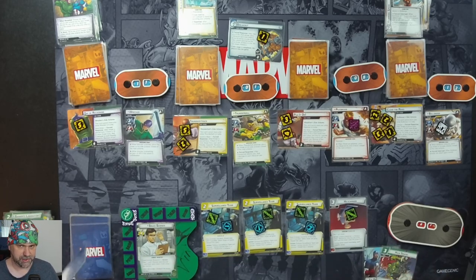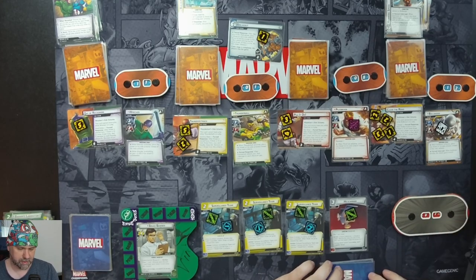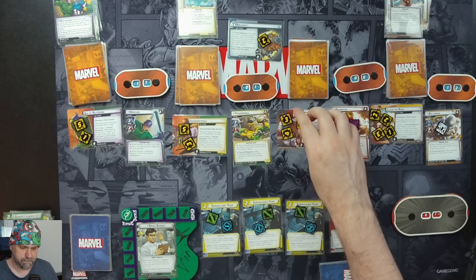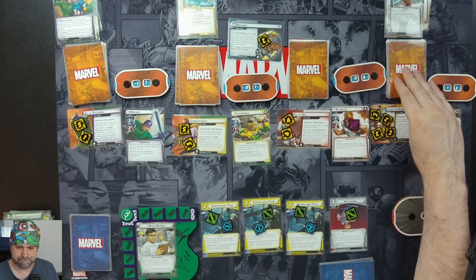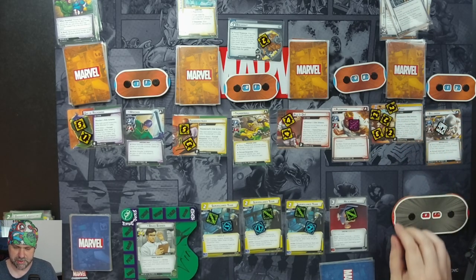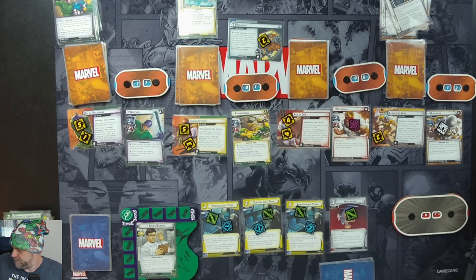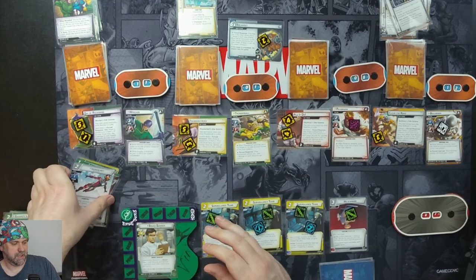Drawing our hand: Hulk Smash, Homeland Intervention, Suborbital Leap, and another Suborbital Leap. Villain phase: threat goes on the main scheme, then one threat on everything else. Bulldozer is still the most threat. He's going to scheme for one plus one, so two will go on Clear the Road, which triggers — remove all but three, and we discard the top ten cards of our deck: one, two, three, four, five, six. Our deck ran out at six cards.